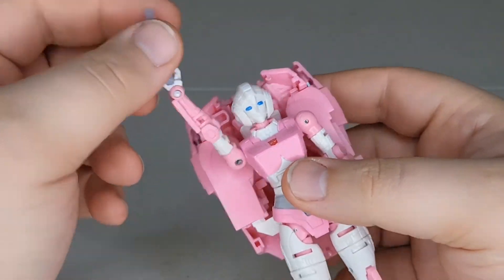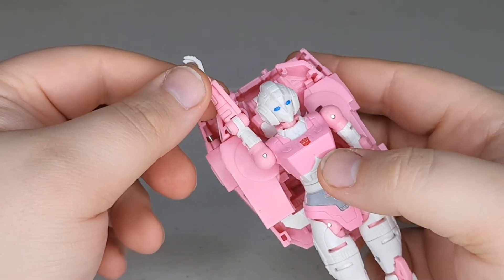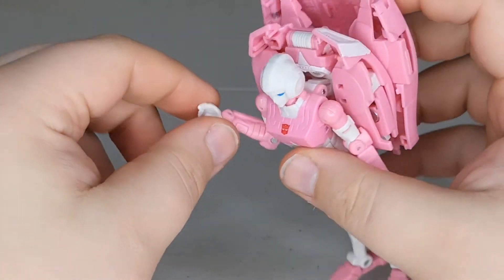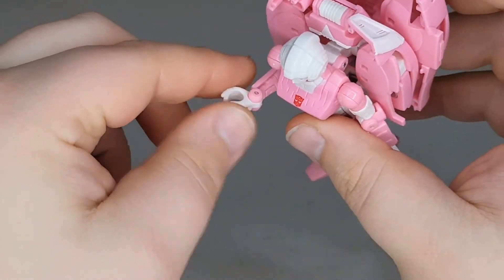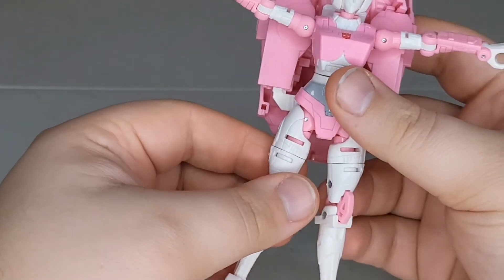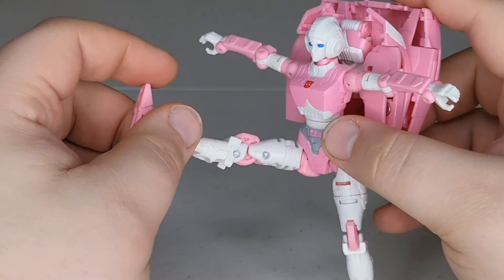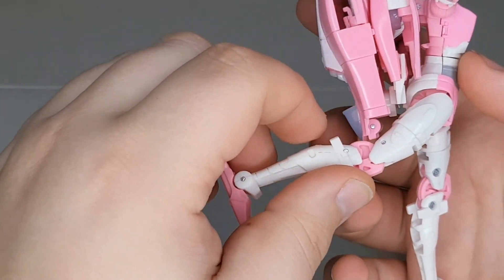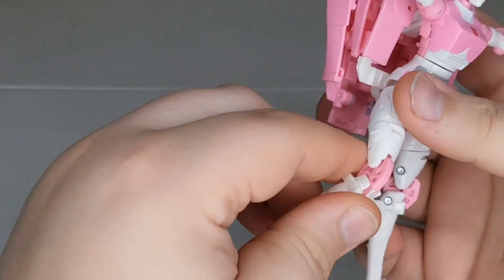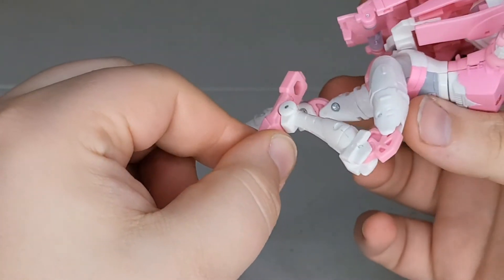The shoulders could do a full 360 if she didn't have a backpack — they will go all the way up, which is actually kind of nice. She's got a full bicep swivel, well over 90 degrees at the elbow, and a wrist movement. So for posability this figure is not that bad. She's got decent outward leg movement, good kick forward, and kick backward is hindered by the backpack. The thigh rotates around, she's got a double-jointed knee for transformation, and an ankle tilt forward a little and back a lot, so you can get a lot of poses.